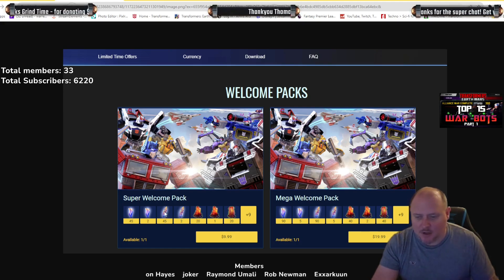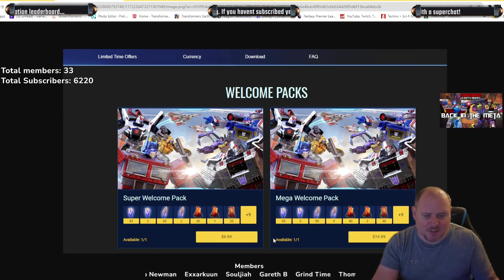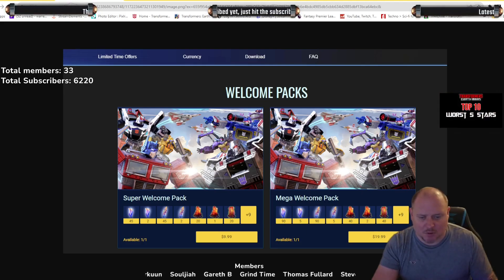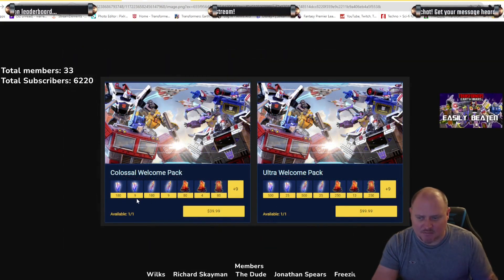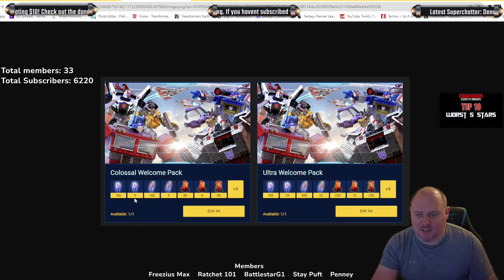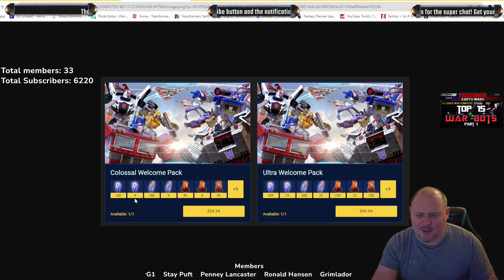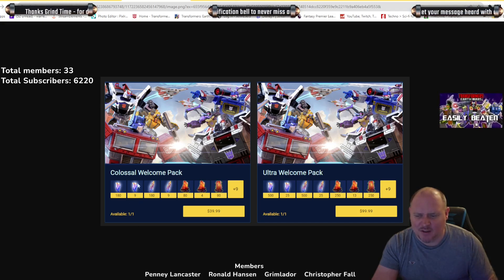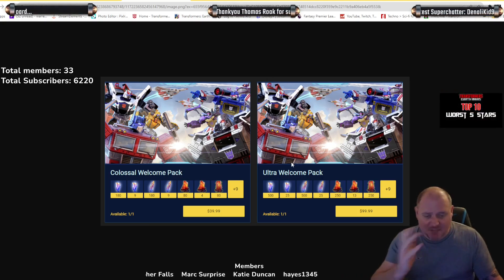Then there are the super welcome packs. You get 47 five-star shards, 47 combat shards, 41 premiere shards — the 41 seems weird — and some other things for $9.99, going up to double that for $20 where you get one of each. At the $40 tier you get 185 star shards and nine five-star shards. It's literally 5% extra — they're giving you 5% and I think it should be 10%. Nine shards is very weird; just round it up to 10, make it 200 shards — it's only available once.